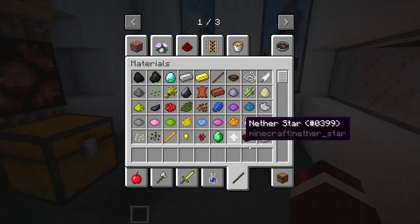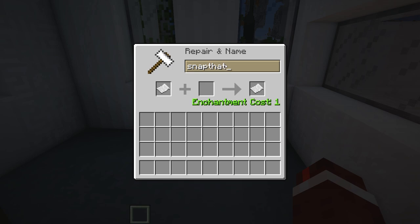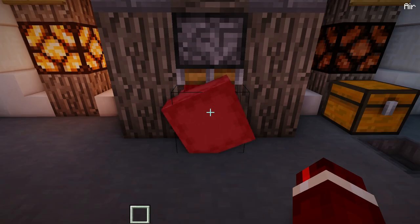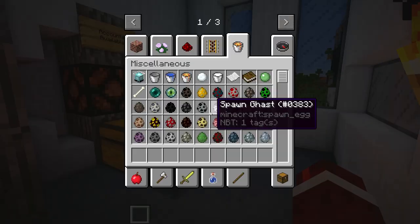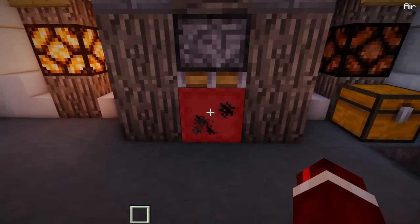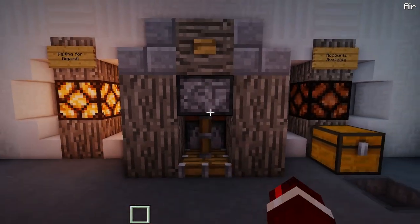If we want to put items back into the system, press this button here. You might have noticed the light turned off — this means all accounts have been registered, so nobody else can register now. The system is completely full. To retrieve your items, just get another piece of paper, rename it to your password — 'snap that like button' — chuck that in, and in a second you'll get your box back with the diamonds stored inside. You can also have multiple accounts.